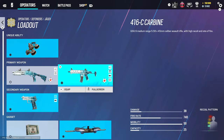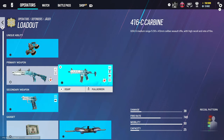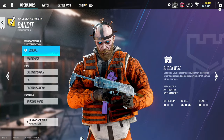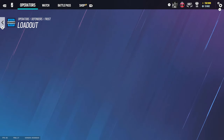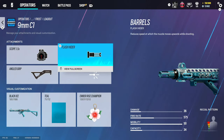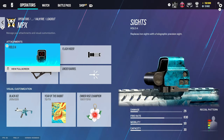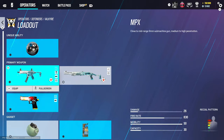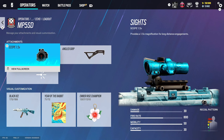Tachanka we're going to skip. Jäger: holographic A, flash rider, and vertical grip — we've also got a laser attached but that's preference. Bandit: holographic A and flash rider. Frost: 1.5, flash rider, and angled grip. Valkyrie: holographic A, flash rider, and angled grip. Cav we're going to skip.